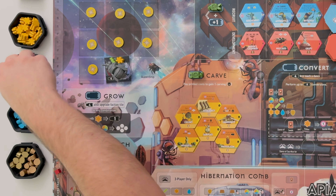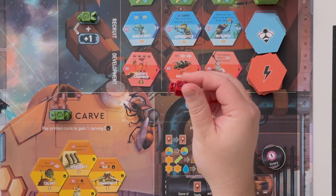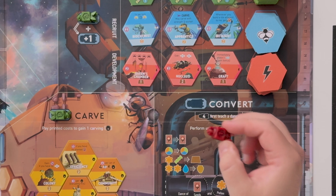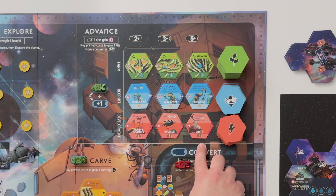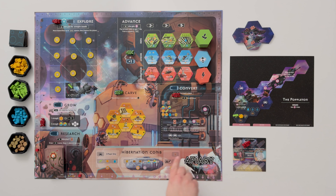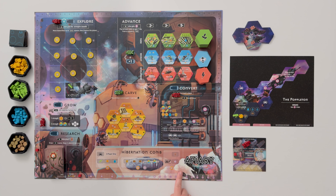Let's talk components. The components are very nice. The bee pieces are really cool — as a prototype there were just dice, but all you do is rotate them and that changes the strength of the worker. I also really appreciate the graphic design. You can clearly tell the layout of each component: at the bottom of all these hexes is how much it costs, on the left are the victory points you get, and on the top is the benefit or ongoing benefit. The board itself is also laid out very well. You have these seven actions and can clearly see where explore, advance, convert, carve, grow, research, and hibernation happen.